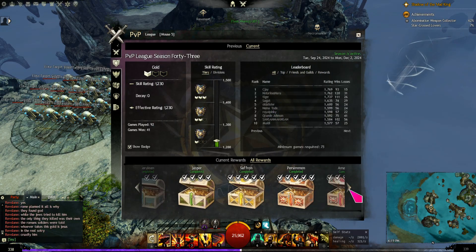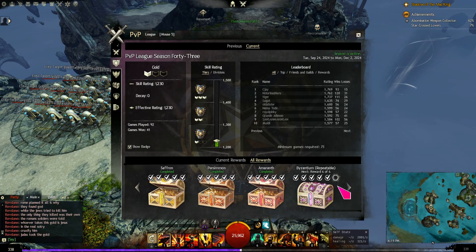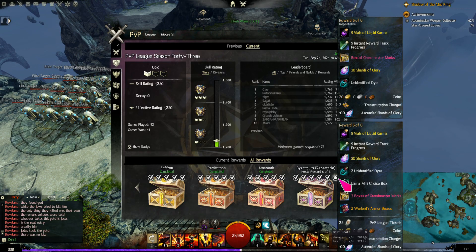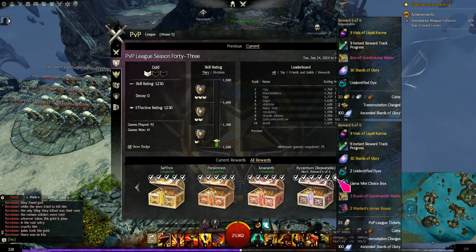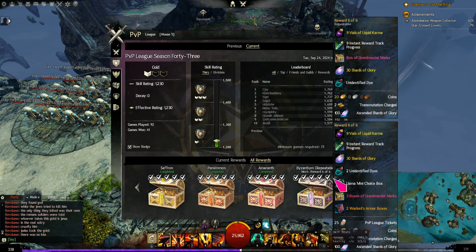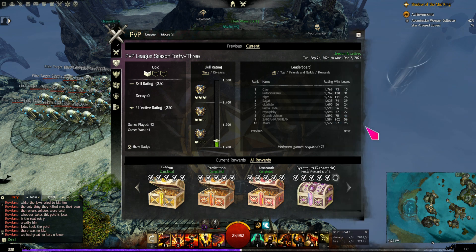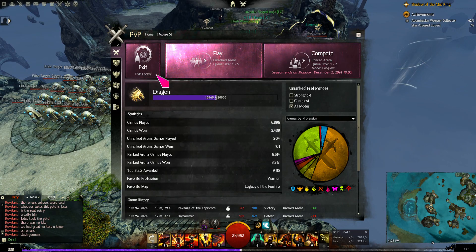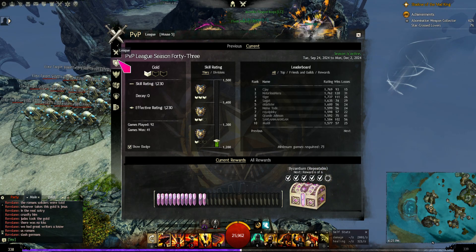You have all these chests — every season it resets back to zero at the cerulean chest, and then the last one is repeatable. PvP is an excellent way to make liquid gold. If you repeat this last chest, you get 20 gold in liquid every time — you only need to repeat that last one.